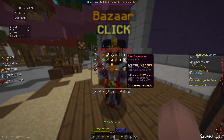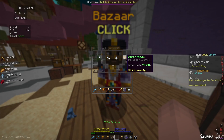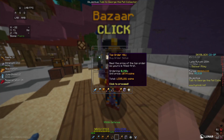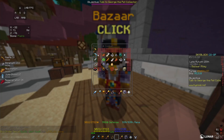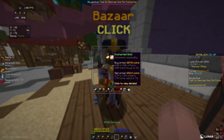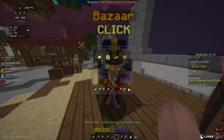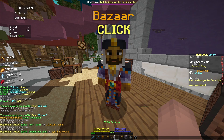For my first flip, I'm going to go to the Combat section, go to Sven Packmaster, and put in a buy order for 8,192 wolf teeth. This cost me 1.53 million coins. Next, I'm going to go to the Mining section, go to Enchanted Gold, and put in a buy order for 2,048 gold ingots. This cost me about 1.33 million coins. In total, this flip cost me about 2.87 million coins.